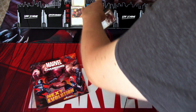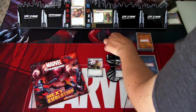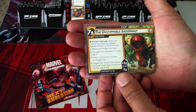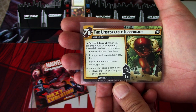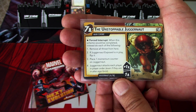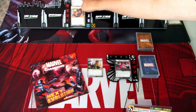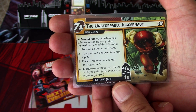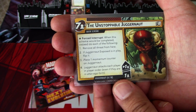After doing the setup, we flip this over. We have a threat threshold of seven — we start with one, but we won't be losing the game if this advances. Instead, there's a forced interrupt when this scheme would be completed: remove all threat from here. If Juggernaut Exposed is in play, flip it, then place one momentum counter on Juggernaut, and Juggernaut attacks each player in player order, even if they are in alter ego.